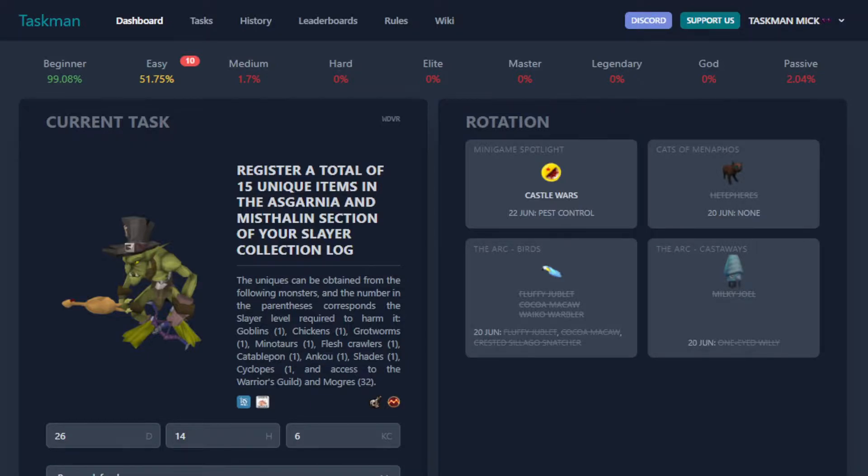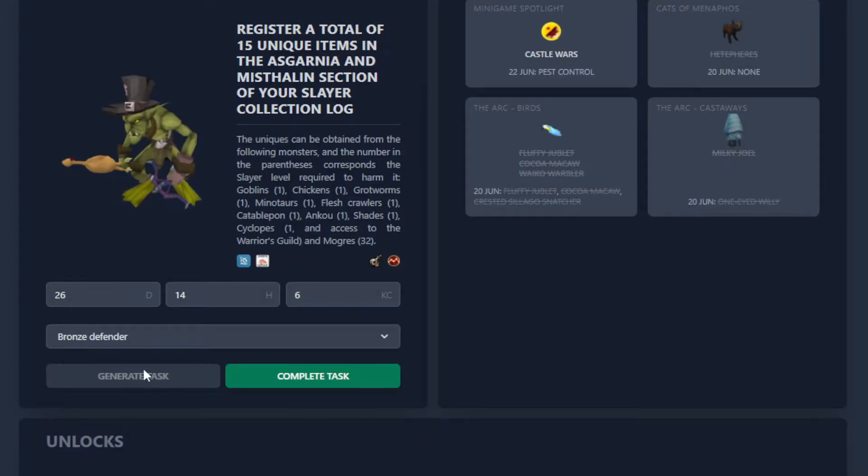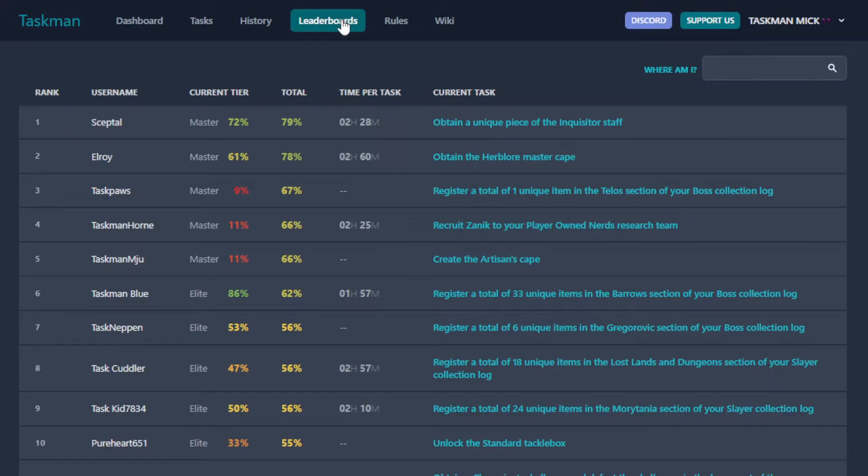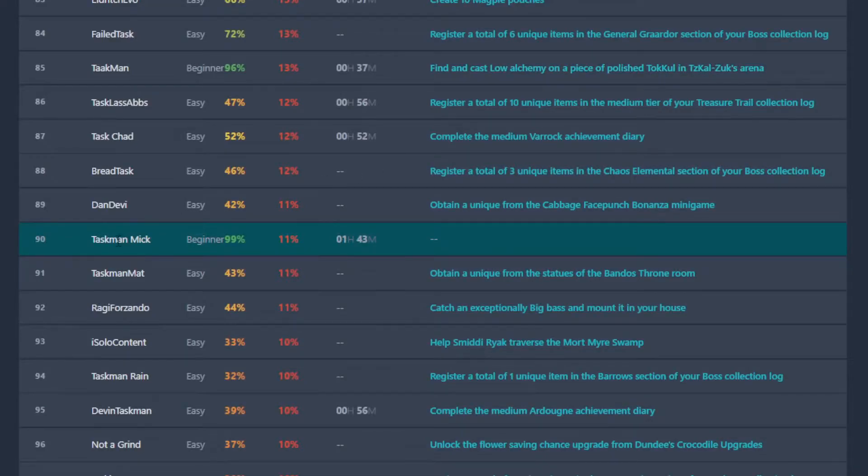The Bronze Defender — let's complete our task on the spreadsheet. We're up to 52% now. Let's check the leaderboard to see where we are. Am I number 90? Hmm.